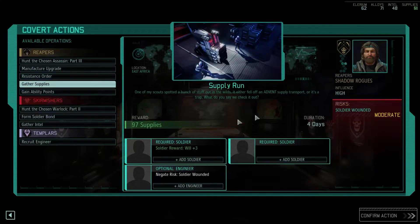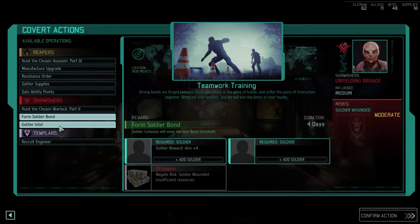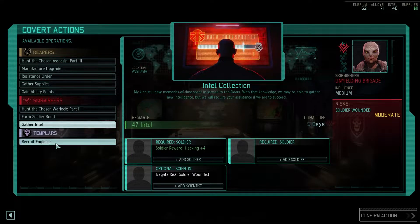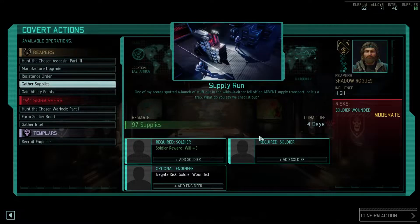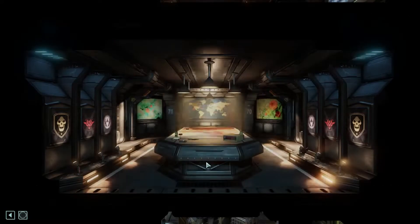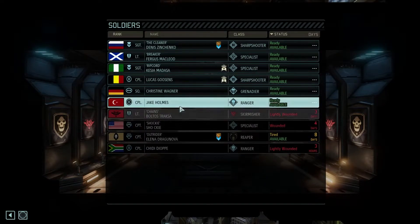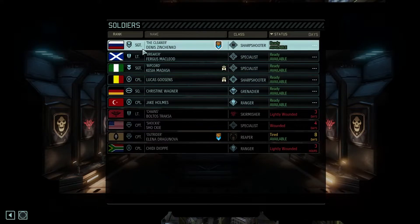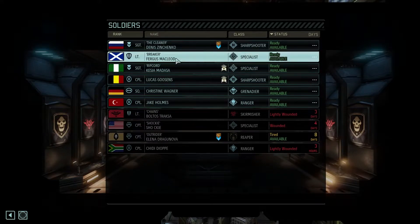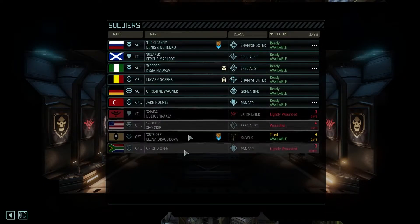We got supplies — we could use some supplies. Ability points. Hunt this guy. Increase faction influence. We could probably use more intel at this point. Engineers are good. We need money pretty badly, I think. I still get a will plus three. Who wants that? You guys are our upgrade — congratulations. Specialist sharpshooter — look at our roster. Look at how small it is.